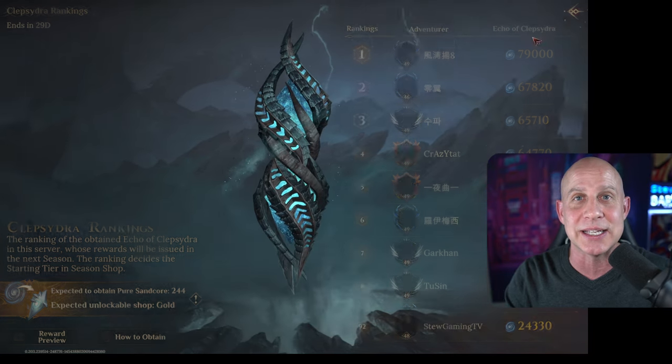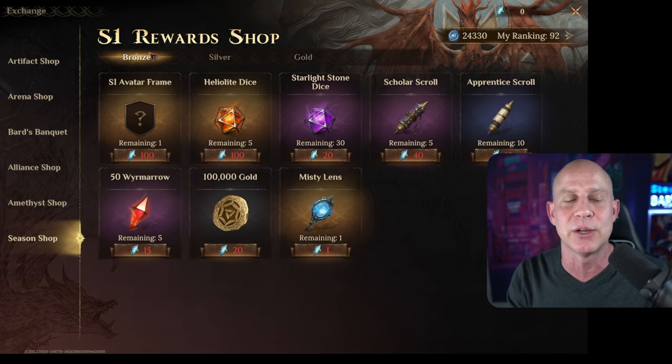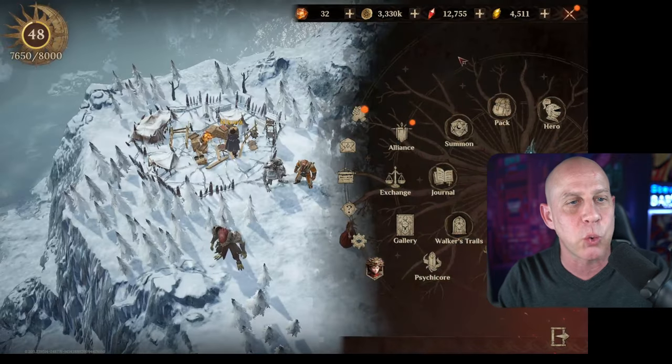Ending the season strong is going to make it so that we have good resources to come in here to these shops to get even more dice, more heroes, more scrolls, so that when we go into the new season, we're going to have a lot of fun. And it's really quite simple to do.